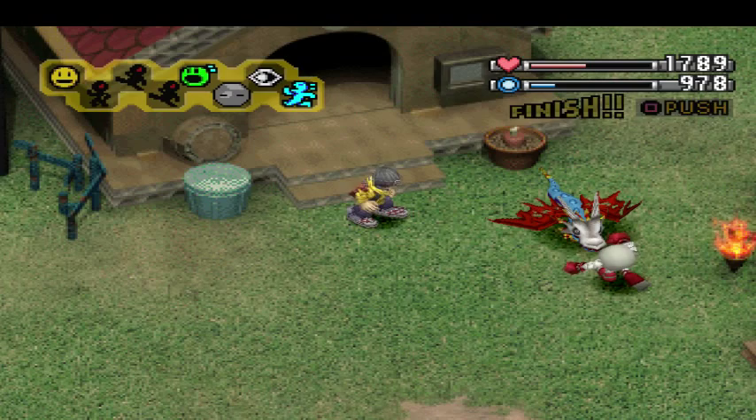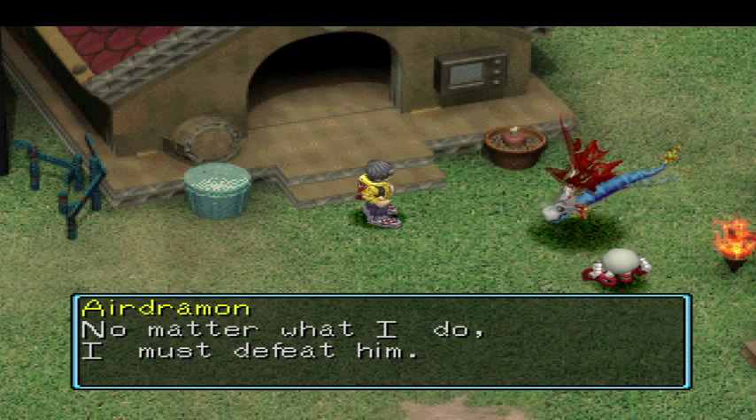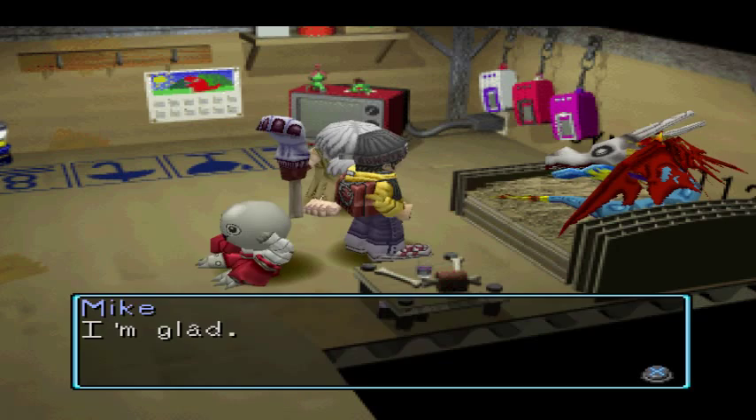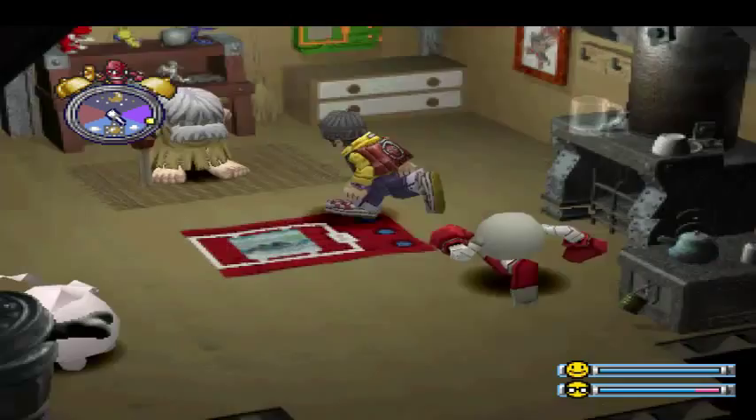And absolutely no drop. No matter what I do, I must defeat him. What are you talking about? You gotta get treatment. So we take him to Gigi Mon's house instead of the entire Mon clinic for some reason. I think all is okay now. We must defeat the boss as soon as possible. I don't think he gets better until after you beat the game. There's actually two parts to the house now.